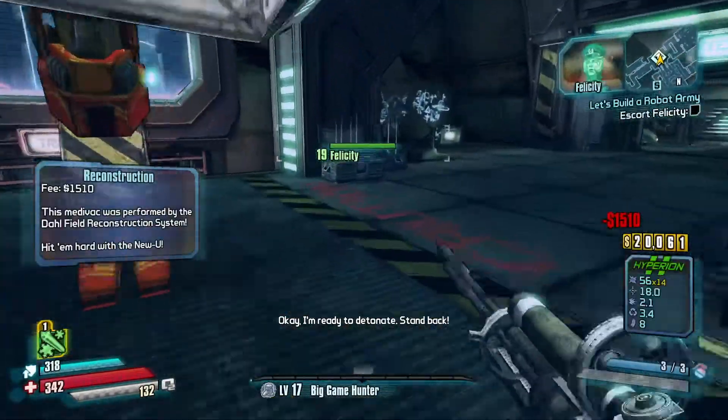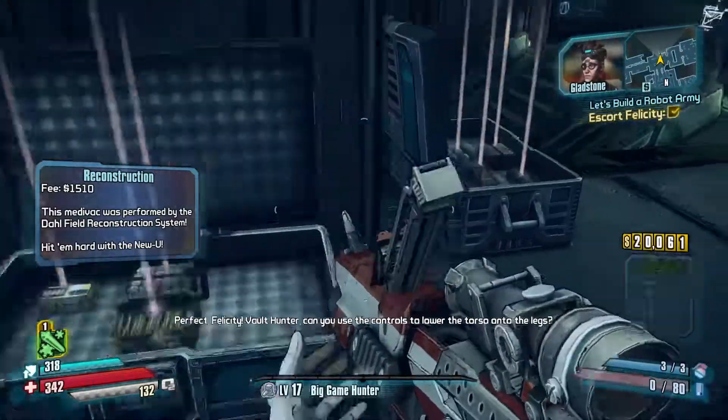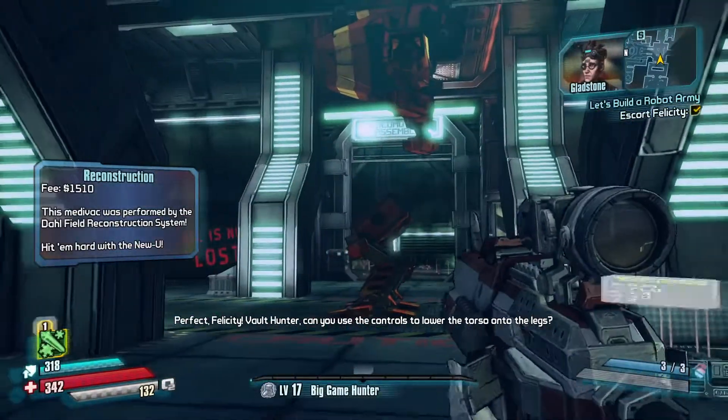Okay, I'm ready to detonate. Stand back. Perfect, Felicity! Vault Hunter, can you use the controls to lower the torso onto the legs?